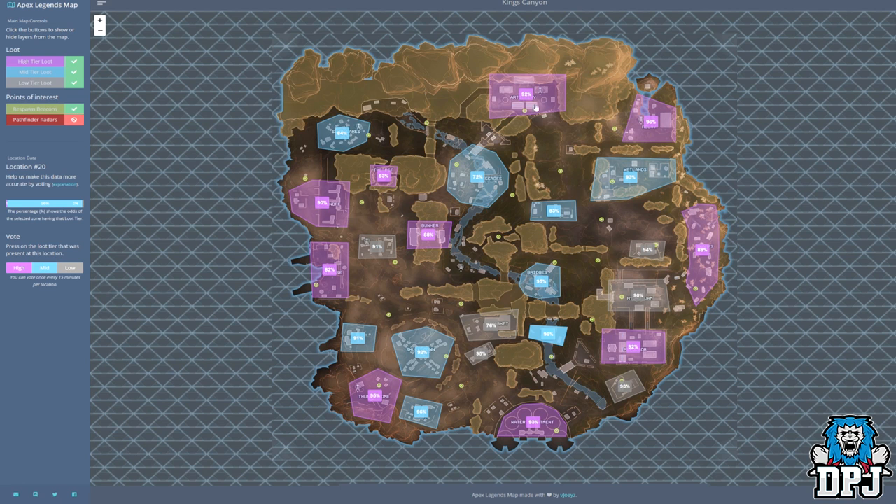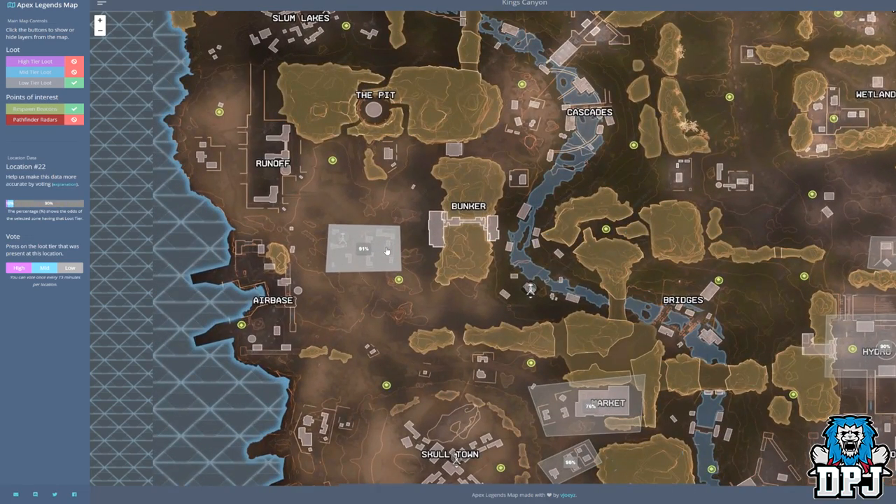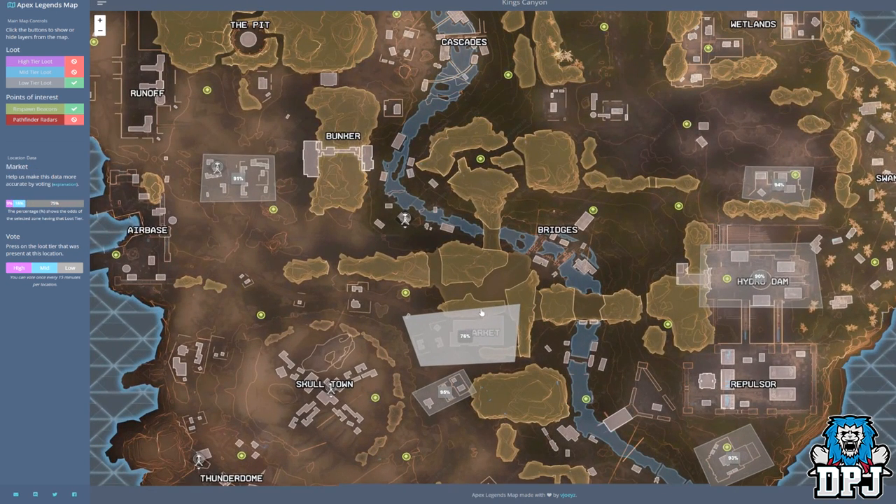We see each and every area marked with a certain color, with a percentage next to them. Areas marked in white have a high percentage chance of common loot dropping. These areas are the market, this location just south of the market, the hydro dam, south of that, this location here, just north of the hydro dam, as well as this location on the west side of the map. All these locations have the percentage shown on screen of white loot spawning there.